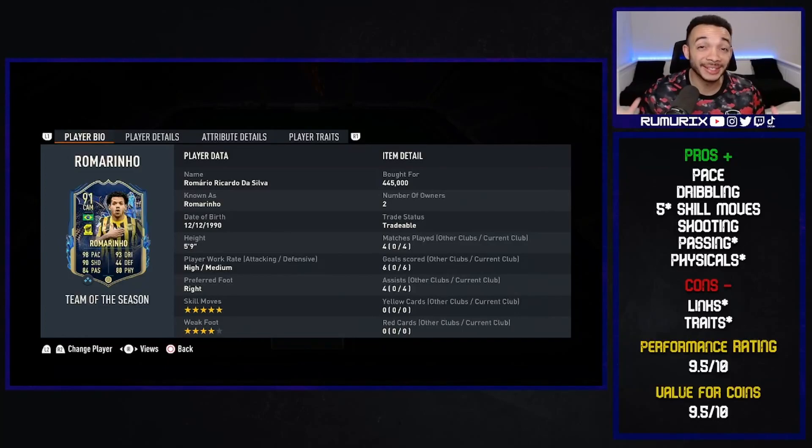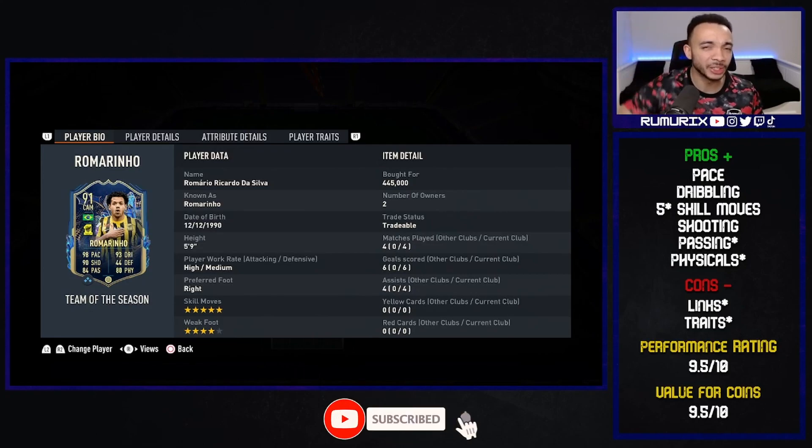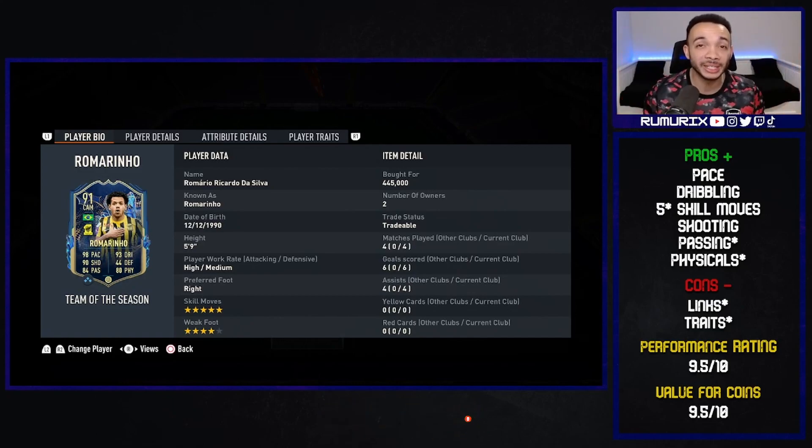After four games we've got six goals and four assists - that's an amazing return. What did I think of Romarinho? He is amazing - I had so much fun using this card. He is super responsive. Pros: his pace - he is electric, very fast, as soon as you touch the controller he is gone. Dribbling - silky on the ball, turns so quickly, so responsive. Brilliant card to play. Five-star skill moves come off very quick and snappy. His shooting is on point - six goals, four games from the CAM position.